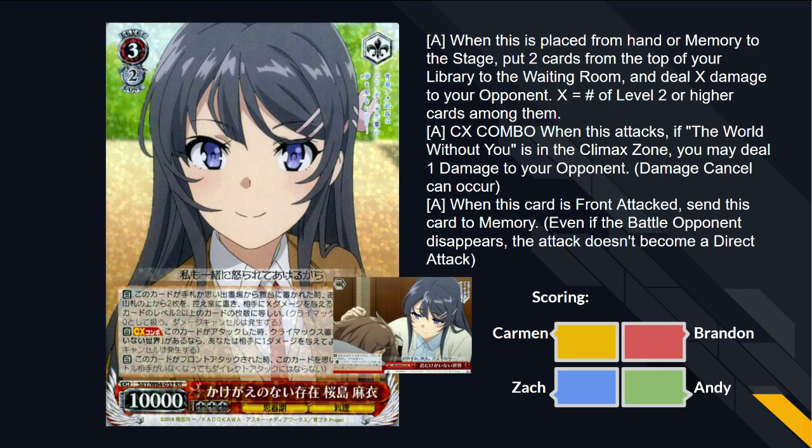Mai Sakurajima Irreplaceable Existence. On play, mill 2, deal X damage to your opponent where X equals the number of level 2 or higher characters from among them. Climax combo — when this attacks, if the gate is in your climax zone, you may deal 1 damage to your opponent. And when this card's front attacked, send it to memory — that is mandatory. It's off the gate. And it's 3 soul. So you burn 1 on play, then hit for 4. It sets up sides. The condition to run this is running a Rize, which is obviously good on its own.